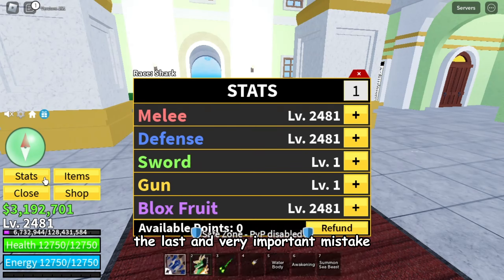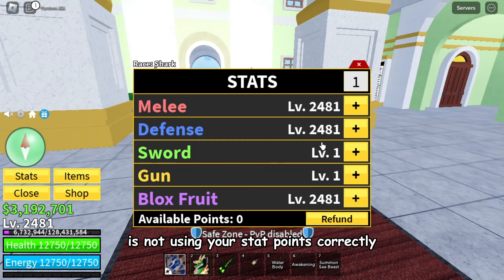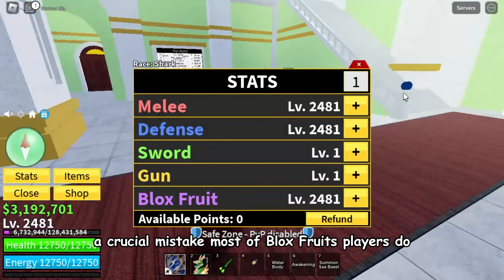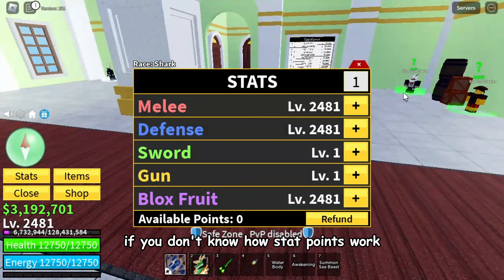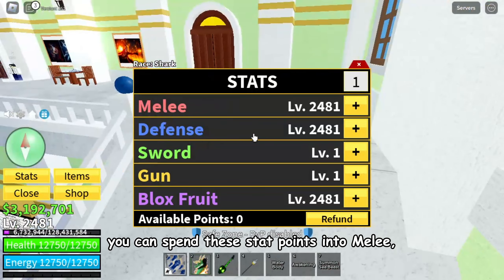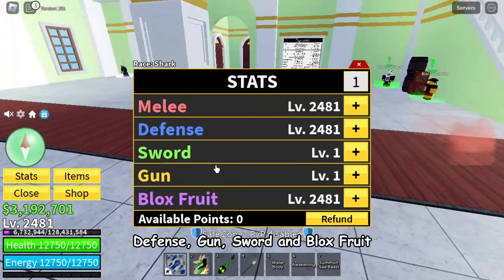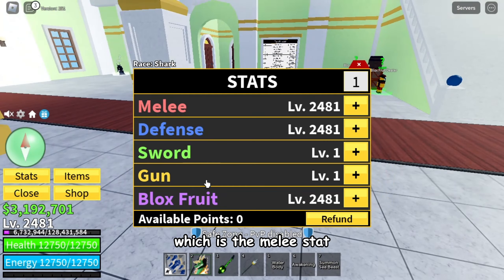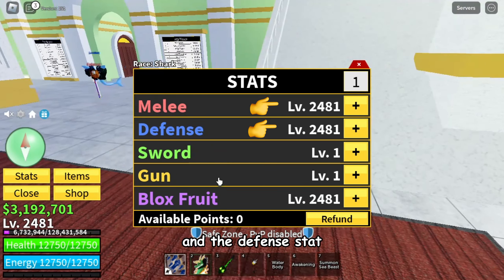The last and very important mistake is not using your stat points correctly — a crucial mistake most Blox Fruits players make. Every time you level up you get 3 stat points, which you can spend into melee, defense, gun, sword, and Blox Fruit. There are 2 stats you must always focus on: the melee stat and the defense stat.